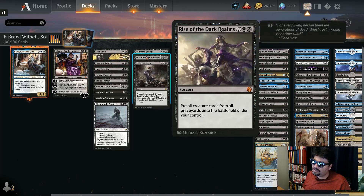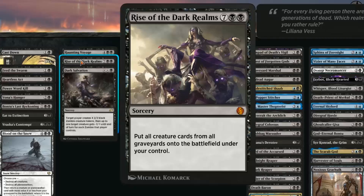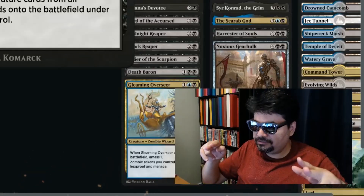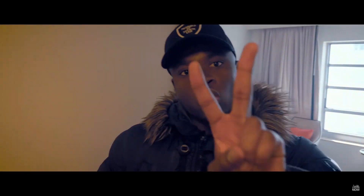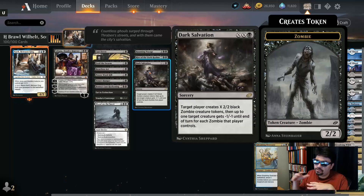Haunting Voyage is amazing — you can return a creature from your graveyard to the battlefield, but if you foretell it, you return all creatures of that type. This whole deck is basically zombies, so bring all those zombies back from the graveyard. Rise of the Dark Realms costs nine mana and lets you get creatures from all graveyards onto the battlefield under your control. Dark Salvation, a Black XX spell, creates X 2/2 black zombie tokens and gives a target creature minus one, minus one for each zombie that player controls.